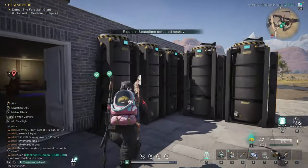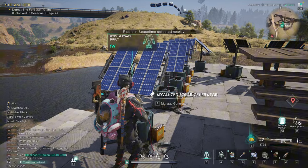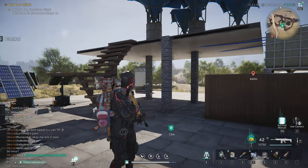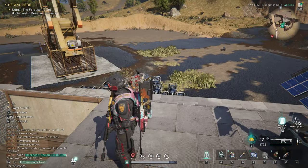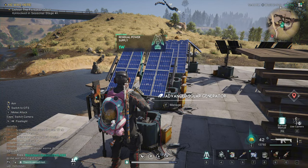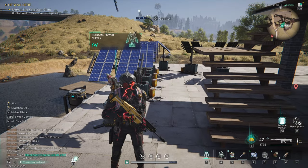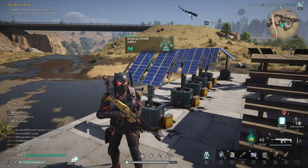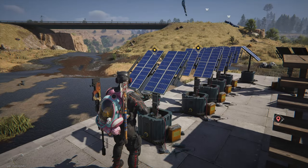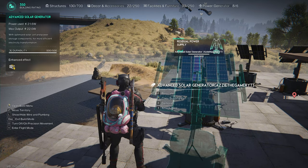Number one, you're going to need advanced solar generators. Since I'm not in a polluted zone — because you cannot make a fuel refinery in a polluted zone — you have to have these. I know that biomass generators and the water generator produce more energy, but with these I have the enhanced effect.